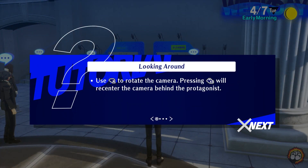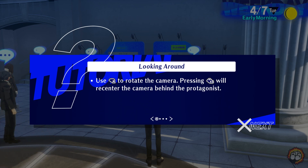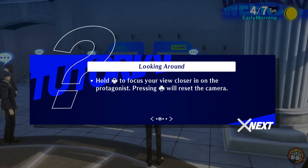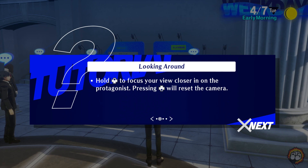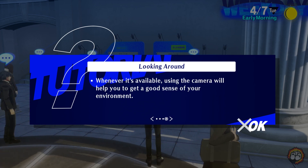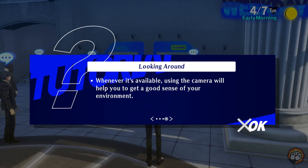Looking around — use the right stick to rotate the camera by pressing R3. It will reset the camera behind the protagonist. Hold up on the D-pad to focus your view closer in on the protagonist. Pressing down on the D-pad will reset the camera. In some locations the camera will be locked in place. Whenever it's available, using the camera will help you to get a good sense of your environment.